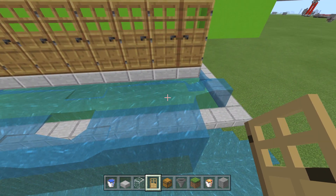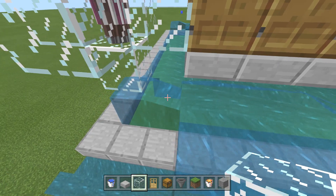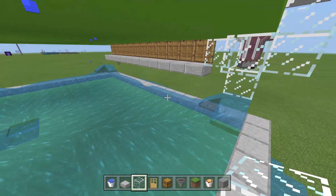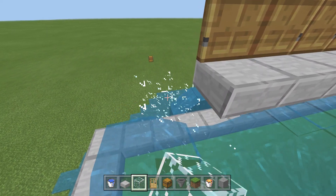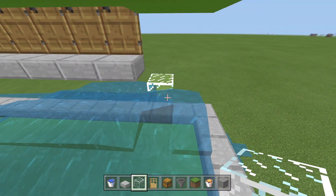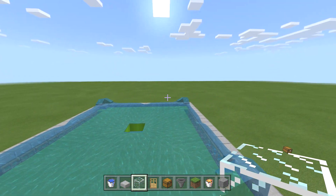We have a small issue — it created a source block in the wrong spot. Just go ahead and bust that source block and it fixes right up. It didn't do that the first time I tested it, which is why I made the conscious decision to place doors after the water. Easy enough fix — everything is now working perfectly.